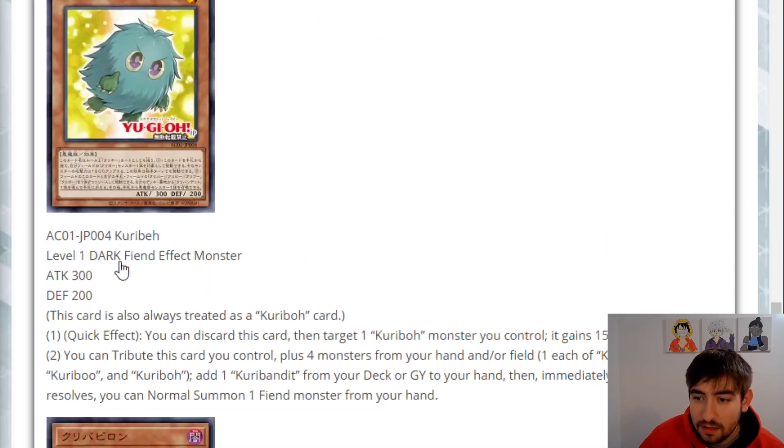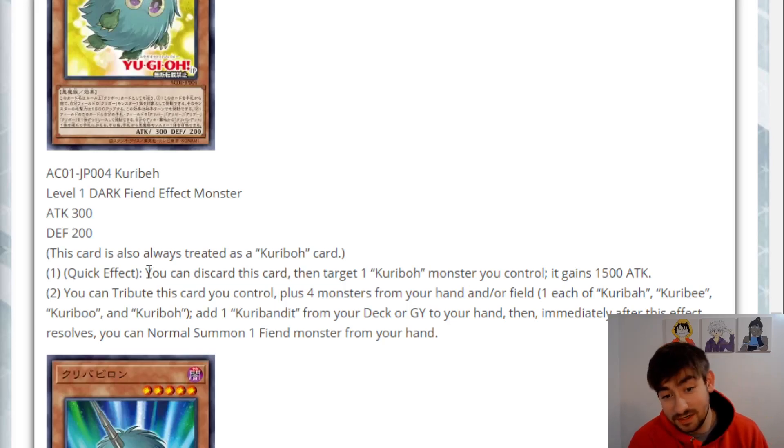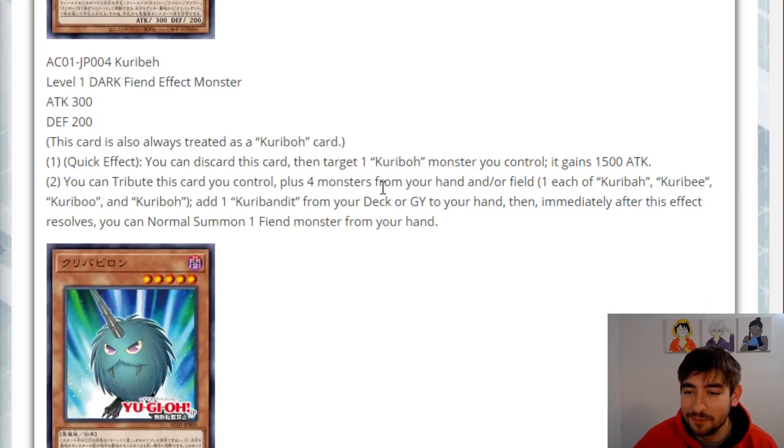Next up we have Karibak. All the same things: level one Dark Fiend, 300/200, counts as a Karibo. Quick effect — you can discard this card to target a Karibo monster you control, and it gains 1500 attack. That's a discard at any point, not the worst. Also, you can tribute this card plus four monsters from your hand or field that include a Karibs, Karibi, Kariboo, and Karibo to add one Karibo Bandit from deck or graveyard to your hand, then immediately after this resolves you can normal summon a Fiend monster from hand. Tributing five total — crazy. But Karibo Bandit is pretty good for the Karibo archetype.